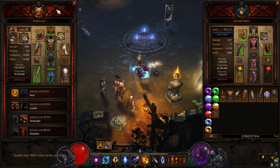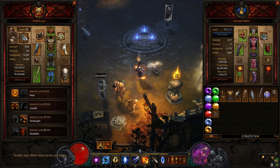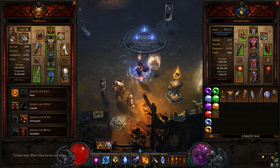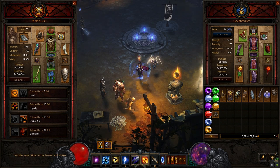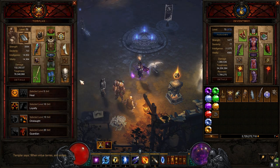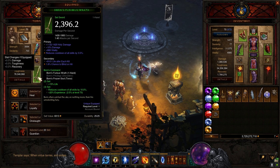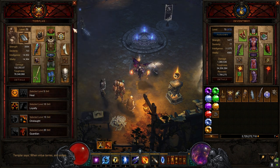As far as which follower to pick — whether it's the Scoundrel, the Templar, or the Enchantress — that's up to you to decide. But as far as the build goes, no matter what follower I choose, they will have this exact same setup. Maybe the weapon might change; instead of the weapon I might have the shoulder piece for Born's. It's all preference.